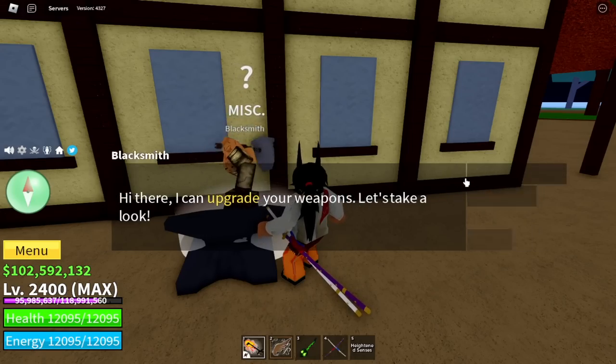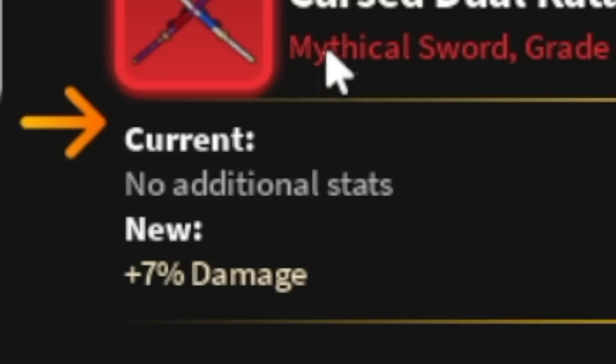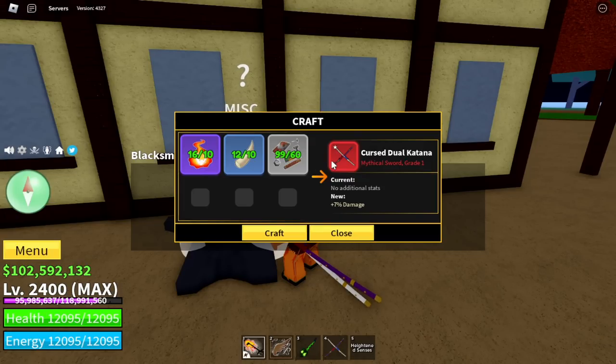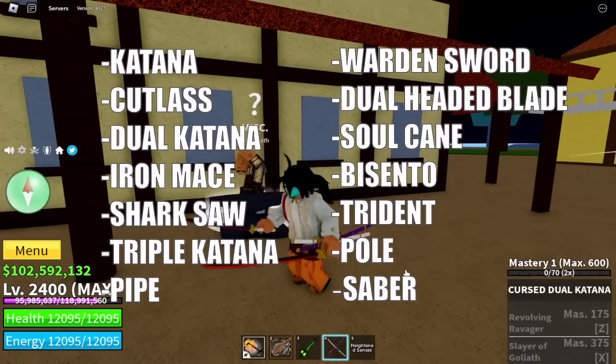For example, the CDK — there is a requirement. You need to farm these items to upgrade and increase the CDK's damage by 7%. Since we're in the first sea, I've decided to upgrade all swords in the first sea. We have a total of 14 swords to upgrade.